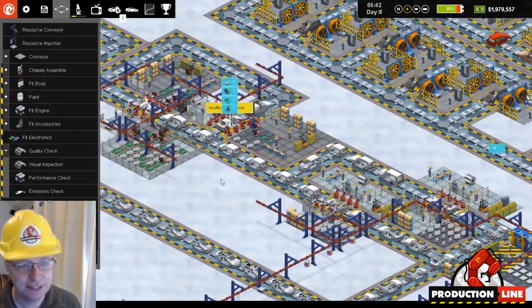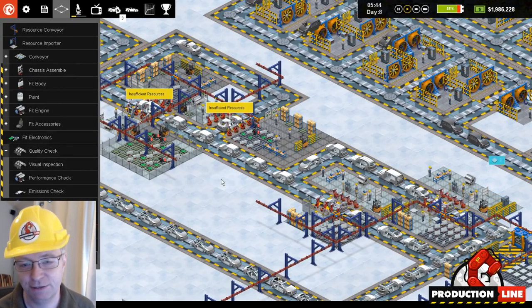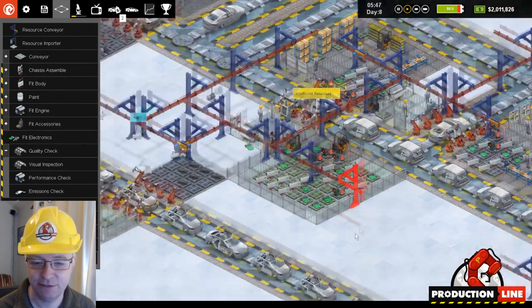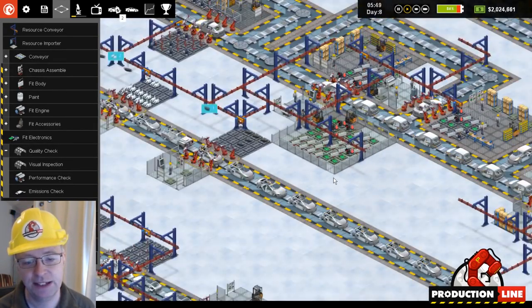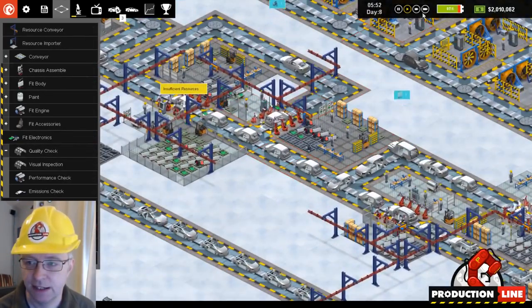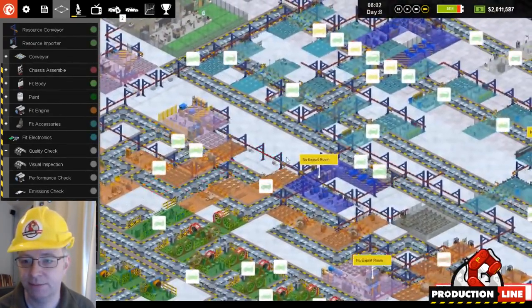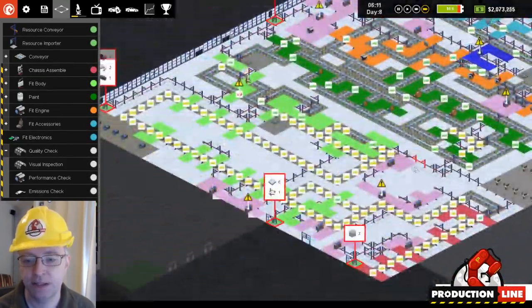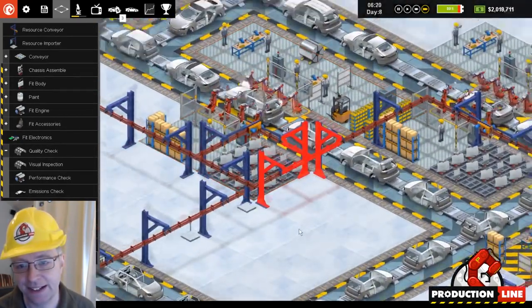If you've just come across this video randomly and are thinking 'what is all this about' — this is Production Line, a factory car factory simulation game for PC. It's on Steam Early Access and you can get it from GOG and Humble, directly from us through the Humble widget. It'll end up in the Humble Store. It's great fun, it can run a lot quicker than this, the frame rate has proven to be pretty good, and it can get quite big and complicated — and we're going to make it much bigger and more complicated.